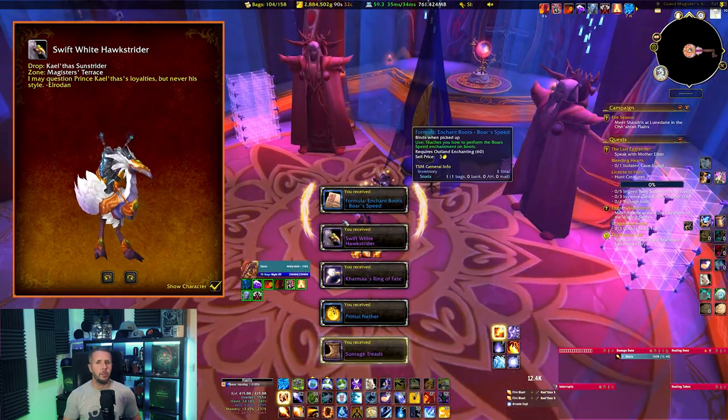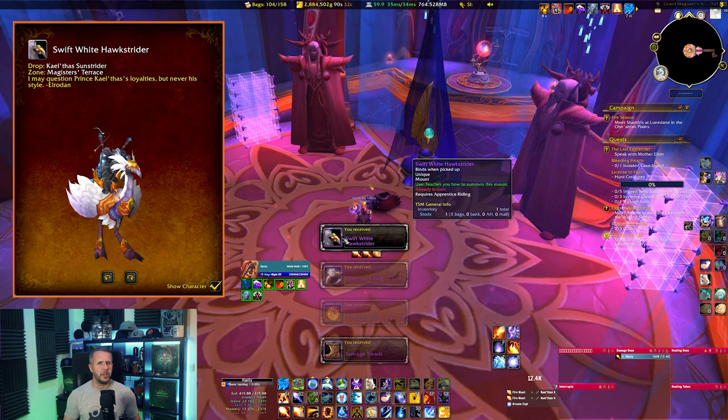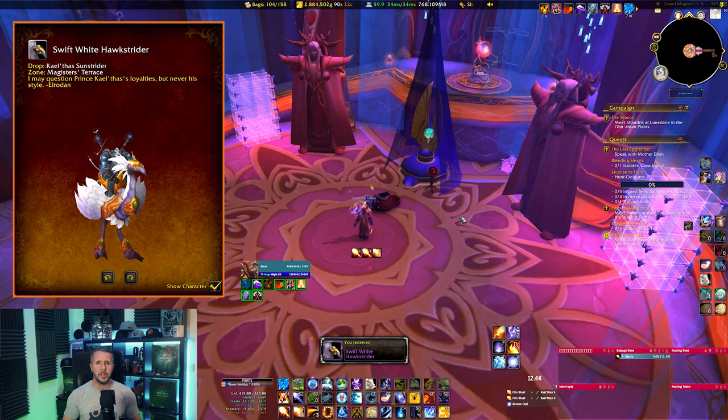Work your way through the dungeon killing all bosses until you get to the room with the final boss, Kael'thas Sunstrider. Try to avoid the mobs in front of him as this can trigger an unskippable roleplay, so try to avoid that if you can as you'll waste a bit of time. With a decently geared character you should one-shot him and skip half of the roleplay.